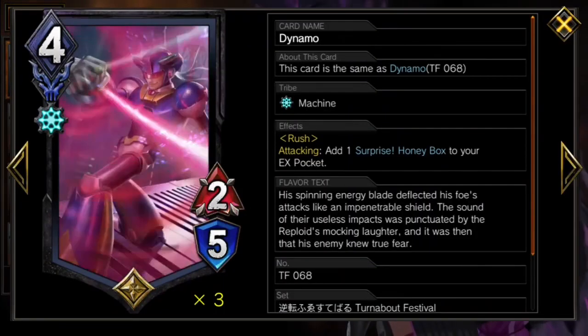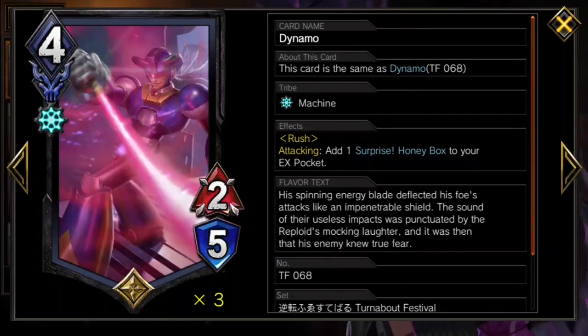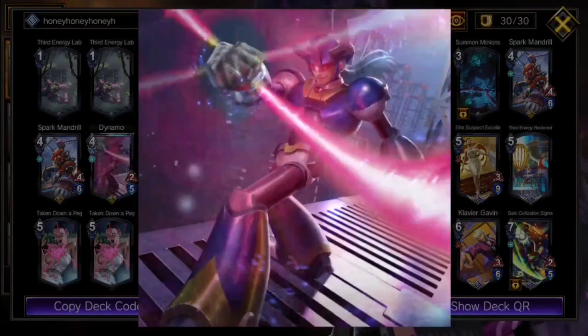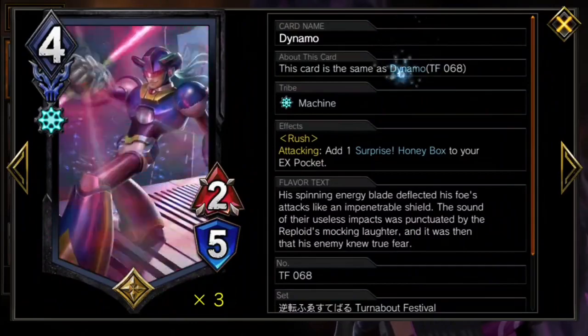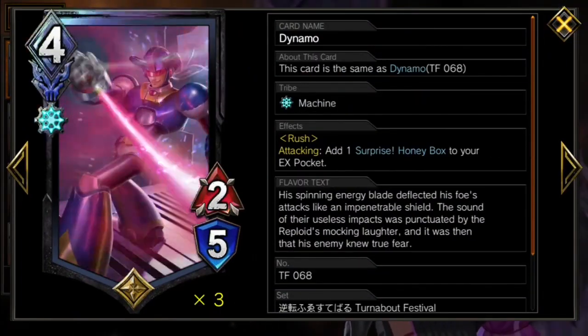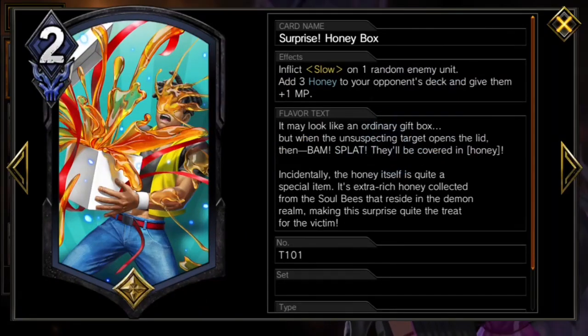To do the meme, we've got Triple Dynamo, the coolest and wisest of all Mega Man characters, delivering the honey. The production value put into a card this bad is truly astounding. When attacking, Dynamo delivers one surprise honey box, which we want as many of as possible.